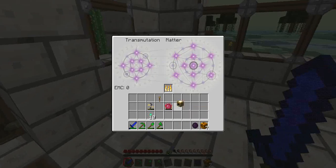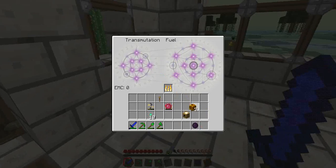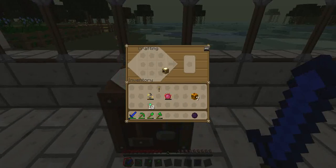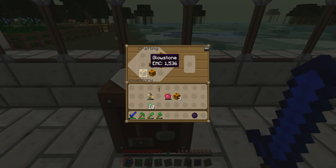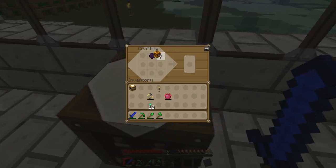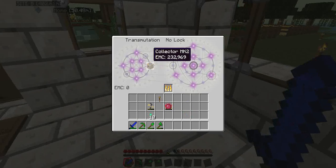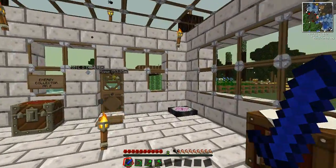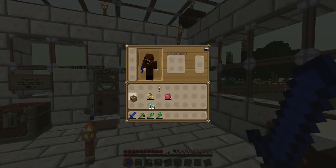I don't think I taught this to the table — I didn't. If you have any new blocks, you really just want to teach the table so you have them in the future. I have now taught it dark matter, and as you can see — 139,000 EMC. Very, very useful. Energy Collector Mark 2. Energy collectors that are the second version don't actually need any light source to work — they'll just continually work. Very useful.